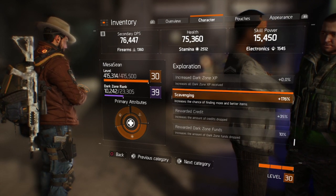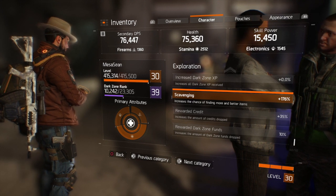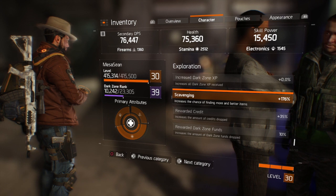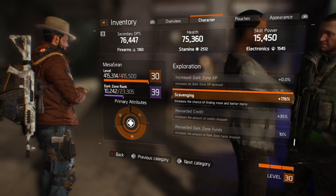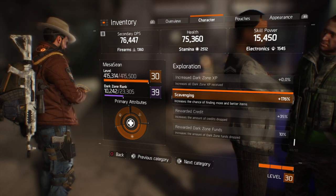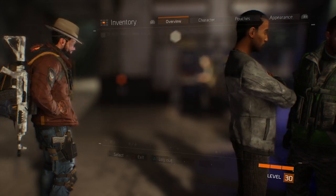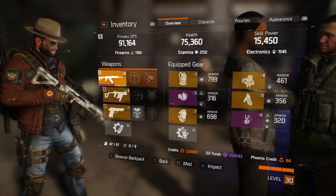Right now I've got my gear loadout so that my scavenging is really high — it says 176. Scavenging means I have more chances to find loot. I don't think it means better drops, just more chances of enemies dropping things. I started seeing a lot more drops once I got it over 100%, so I'm keeping my build like this to get a lot of scavenging perks.